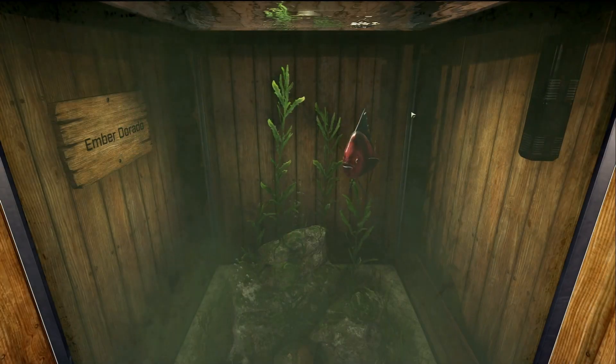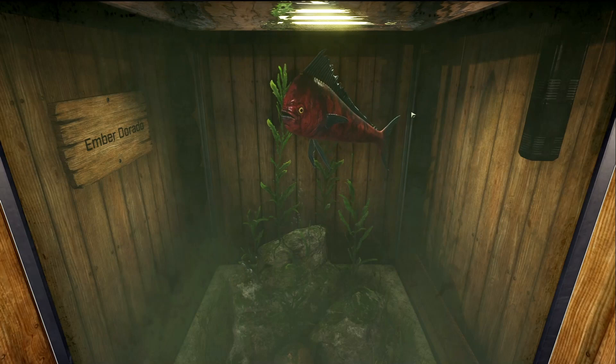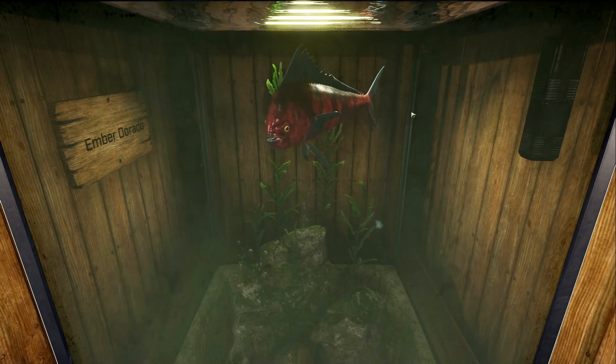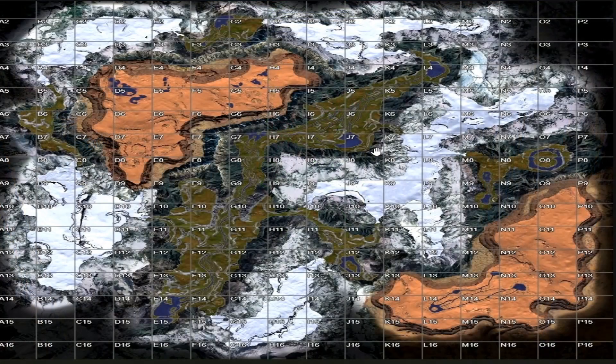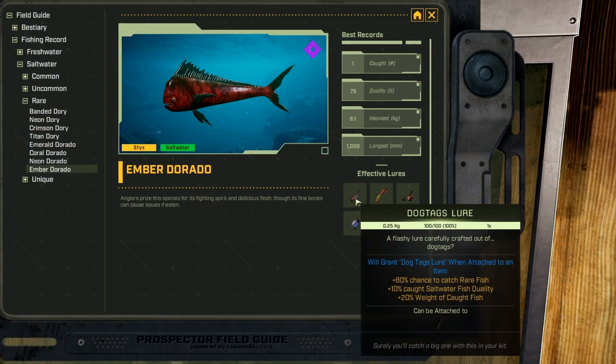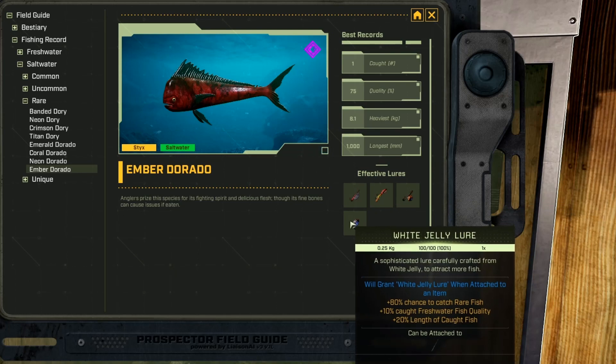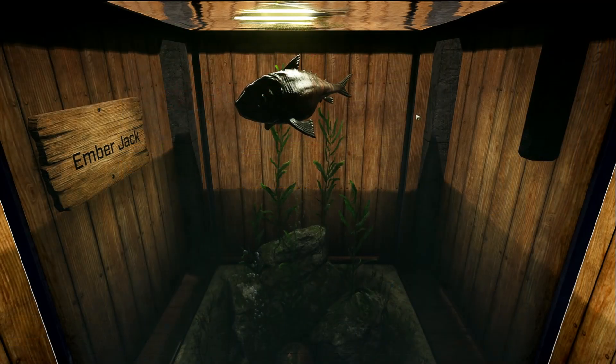Next we have the Ember Dorado — this little fish is caught only on Sticks. It is a rare saltwater fish, and the only place I've been able to find it is over in the pond at C4, D4, C5, D5 in the Dry Ridge area. This fish loves dog tag, rubber, poison, and white jelly lures.